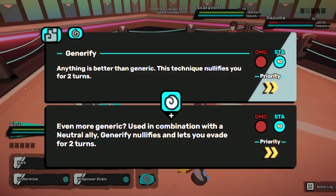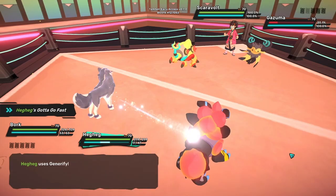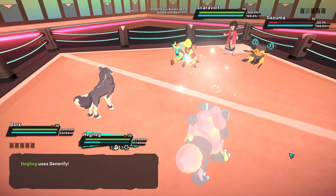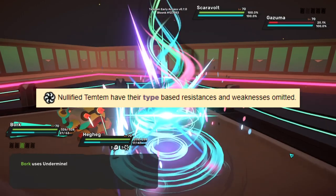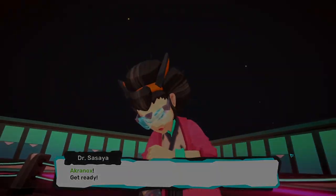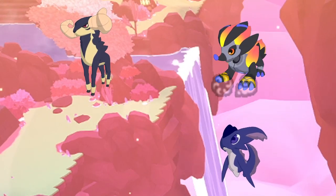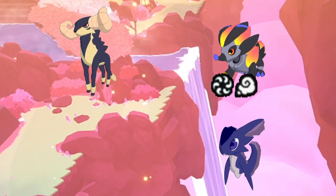Let's talk about Generify, a new digital technique. It's a 0-hold move that applies evasion if your ally is neutral, and it's incredibly affordable at 10 stamina. It also applies Nullified to Hejin, removing its weaknesses so it no longer gets one-shot by its 4x weakness to water. As long as it has a neutral ally, it has a spammable priority 3 Bamboozle on itself. So if your opponent leads Hejin with a neutral tem to synergize with it, you need to wait 2 turns with your Ukama for the Generify to wear off before attacking, or your Aquatic Whirlwind won't kill.